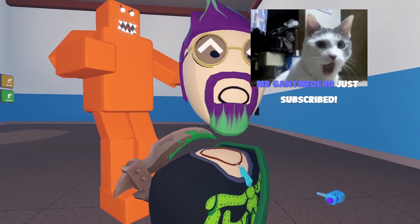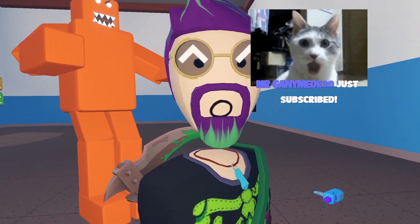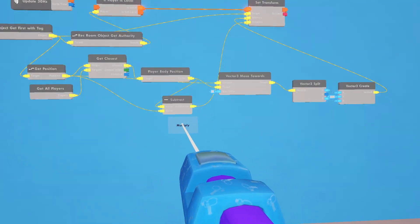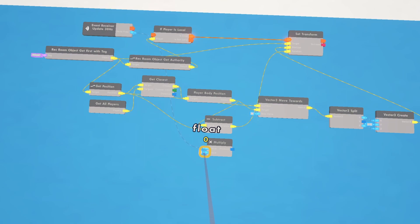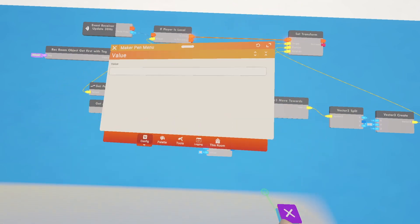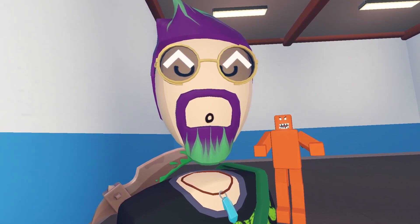Instead of using just that delta time, if you wanted to speed him up a little bit you could multiply the delta — let's multiply it by two. That should make it two times as fast. Yeah, he's definitely faster.